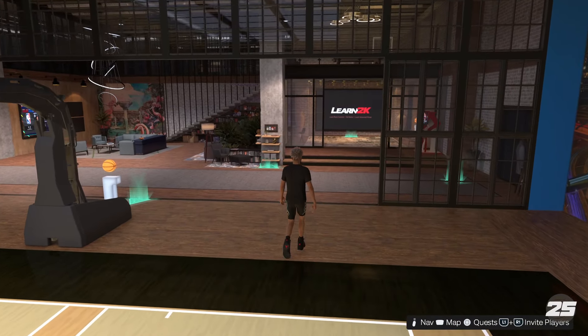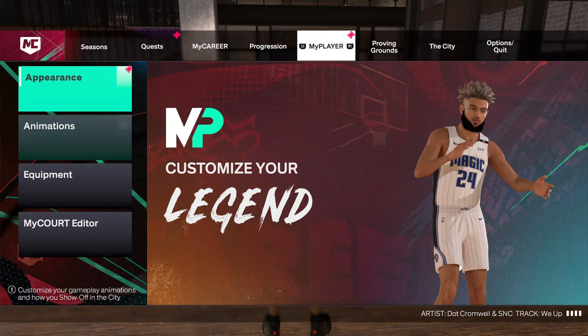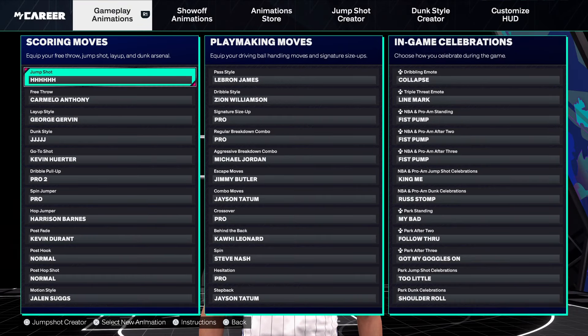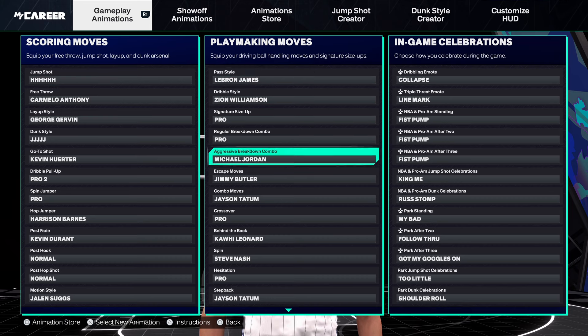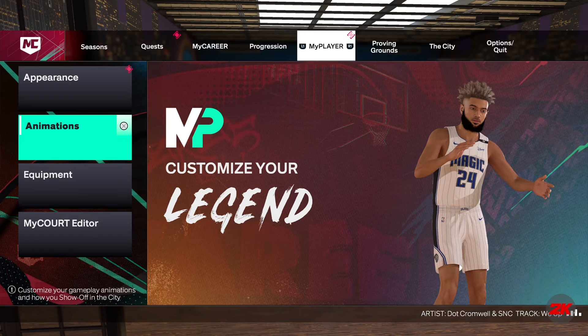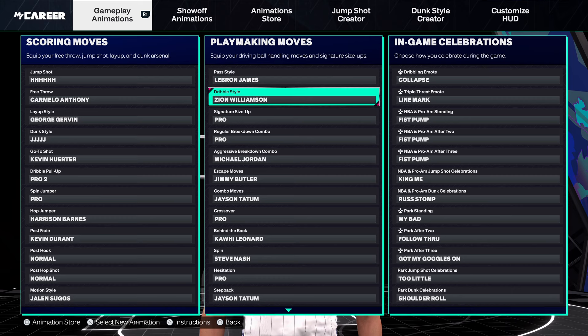Now let me show y'all the dribble moves I got equipped on this build. This build can dribble damn near like a 6'6", because 6'6" honestly doesn't get great dribble moves anyway. I'm a 6'9" with an 80 ball handle, but the moves I have equipped are strictly for 75 ball handle and below — so if you have a 75 ball handle, you're gonna go crazy with it.